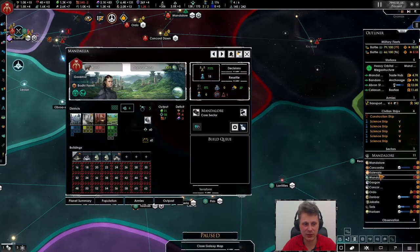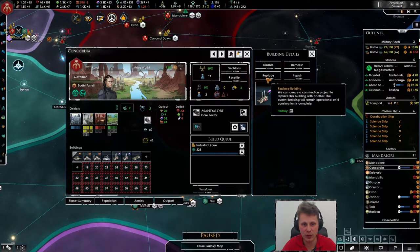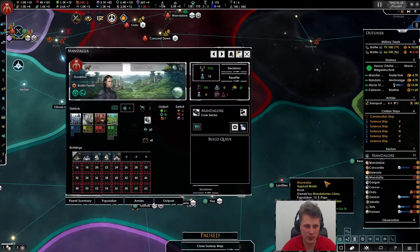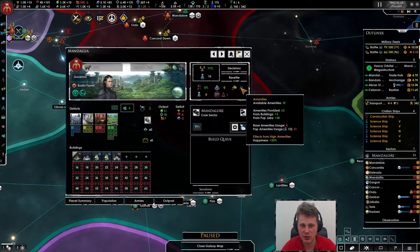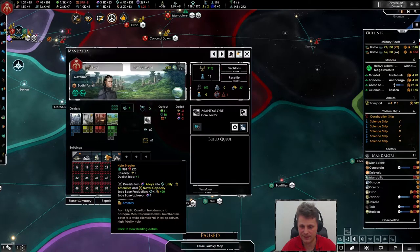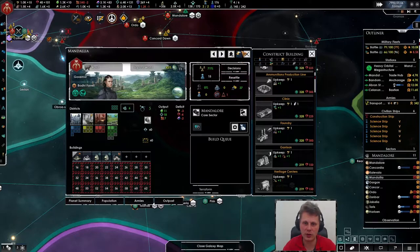I kind of want to flip one of these. I want to replace you with an industrial zone and make this completely into holo theaters — going to be a ton of amenities there. But that's going to be fine. Actually no, it's stupid — we'll make another one over here.